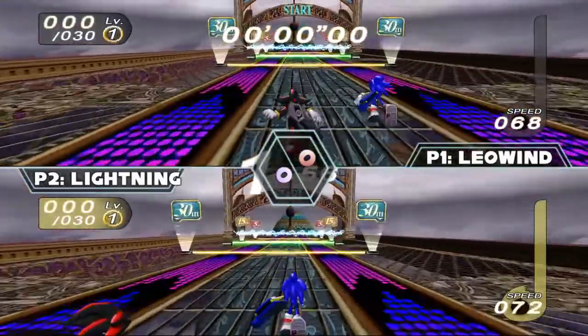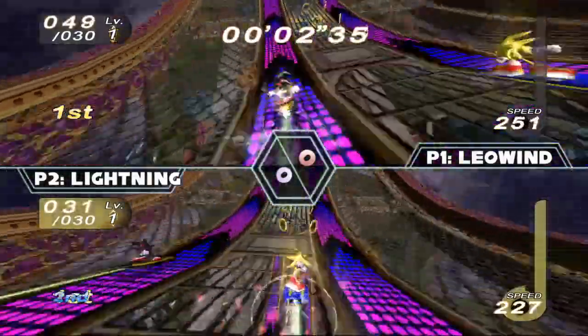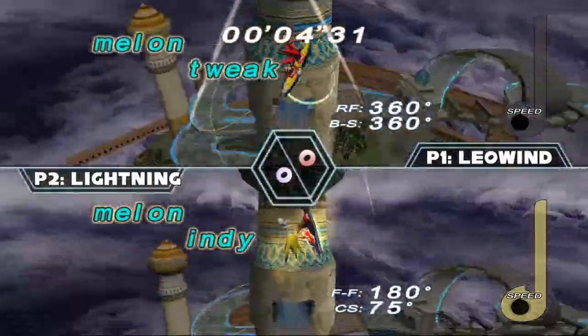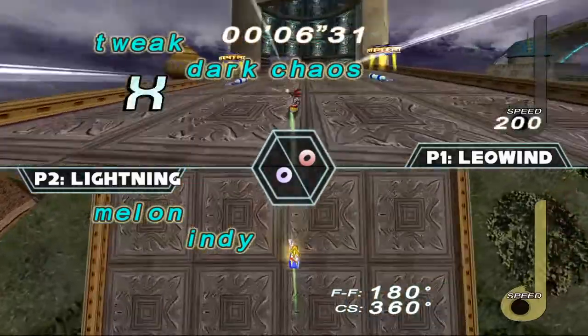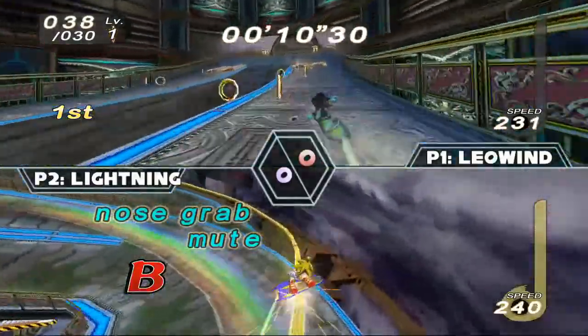Alright, this is Leo with the Turbo Star — or Gravity Cannon? Alright, I'm back. The Turbo Star. Leo with Shadow on the Turbo Star versus Lightning with Supersonic. Battle on Garden.